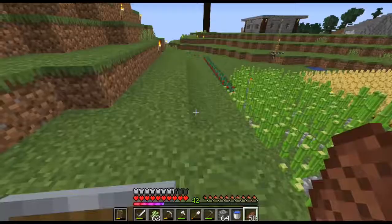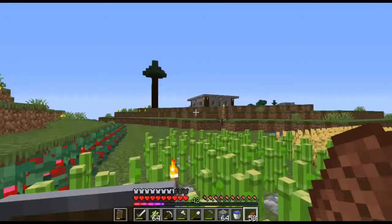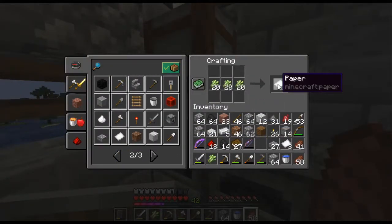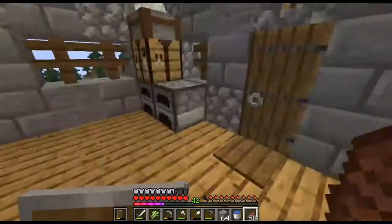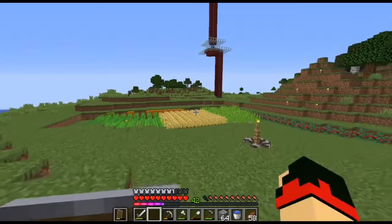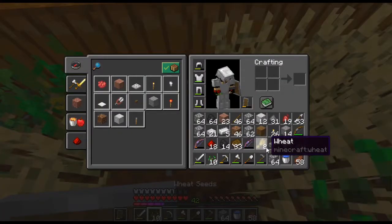Getting ender pearls from our ender farm from the previous episode - that's one of our main goals for today. I've already produced some books and a few more sugar canes, and now we're going to convert more of our trades so we're able to trade some of our goods to our villagers.